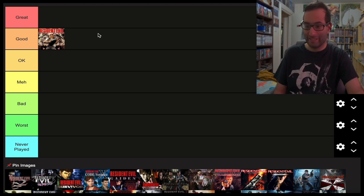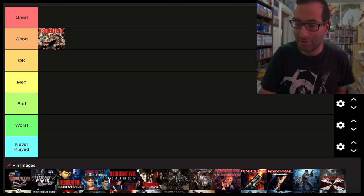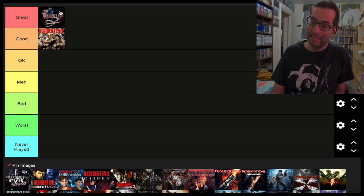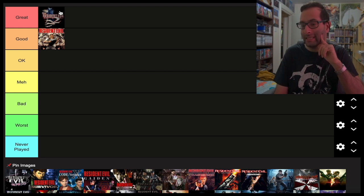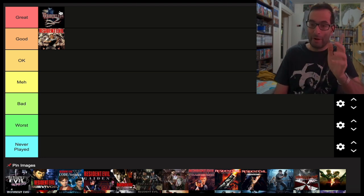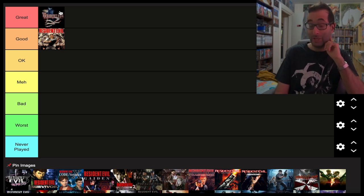Good music and soundtrack too, at least for this version compared to the Director's Cut. Then we got Resident Evil 2 — that's going straight to Great, because it's one of the best sequels. It introduced us to Leon, Claire, the G-Virus, Ada, and Sherry — absolute brilliance. The way they created different alternative scenarios gives you two campaigns, each with two scenarios that intercross. You've got Leon A Claire B, or Claire A Leon B, which is apparently the actual main storyline.